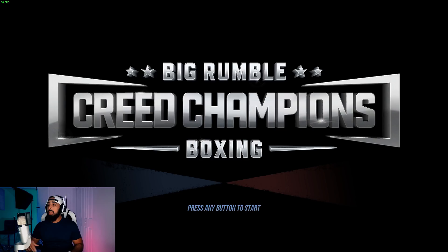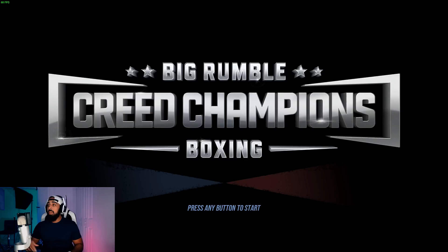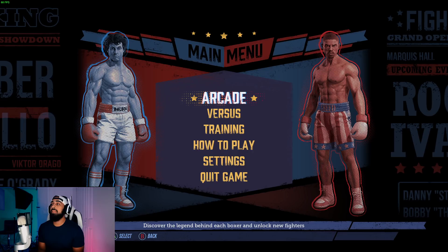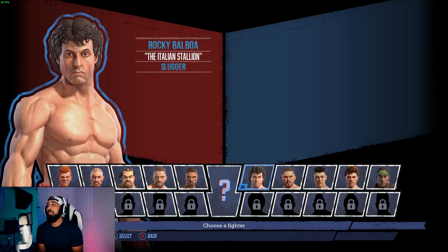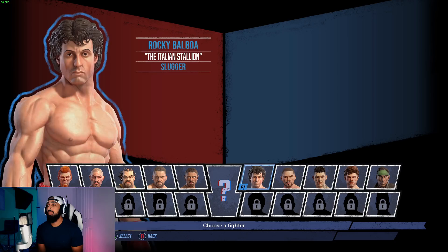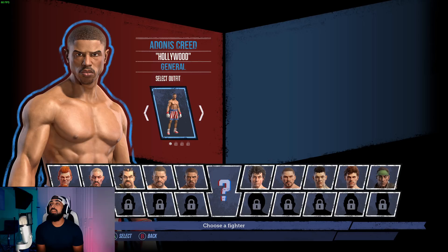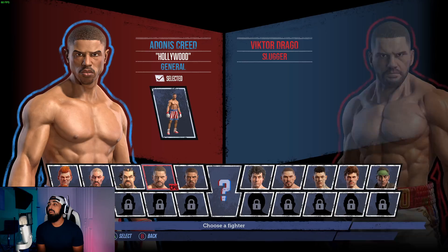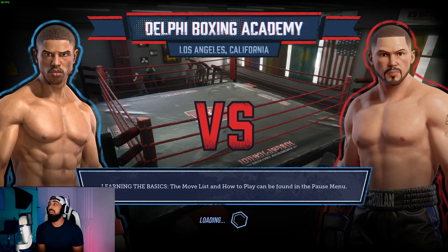All right, here we go, I got the game up. Let's go to training first to see how that works. I could use Rocky but I'm going to go with Creed — Creed versus... oh where are all the bosses? I remember that fight, it was pretty good. So we do Creed versus this guy, let's see what happens.